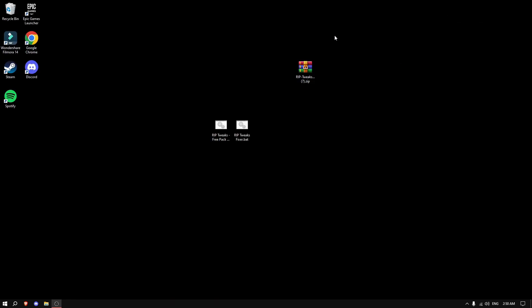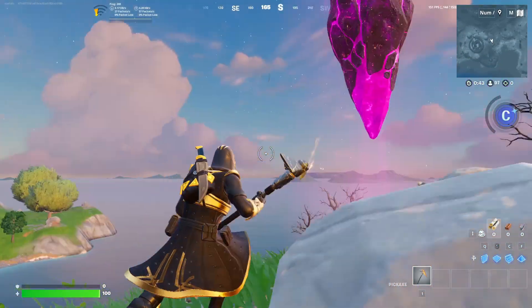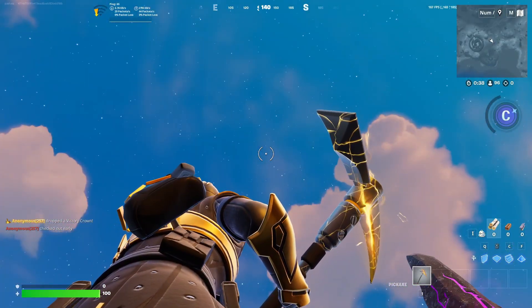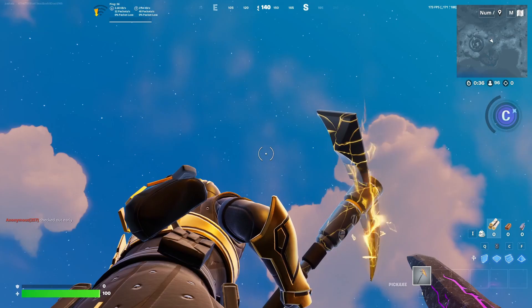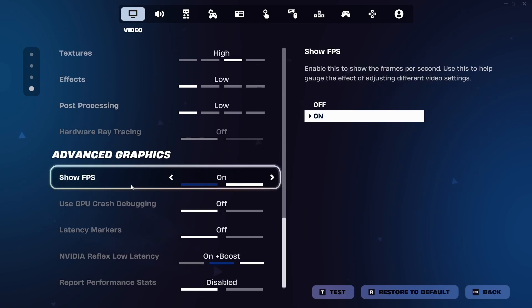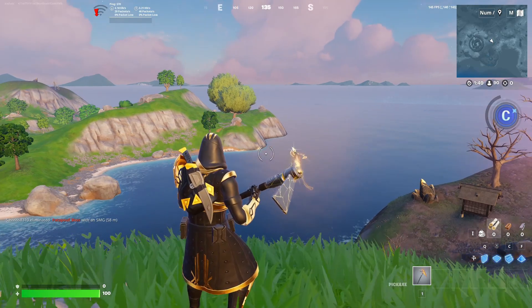After applying the free tweaks, we're now getting over 140 FPS, and looking at the sky we get around 170–180 FPS — all with the exact same settings as before, literally nothing else changed. Let me show you one more trick for squeezing out even more performance.